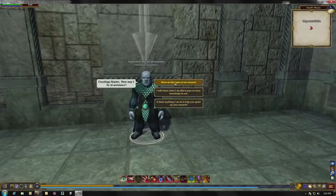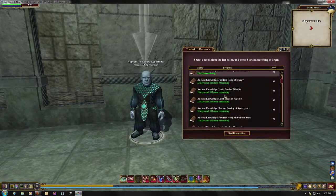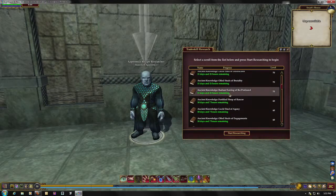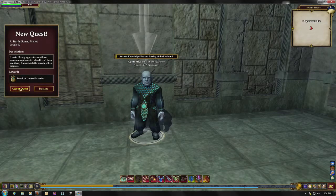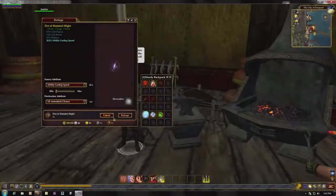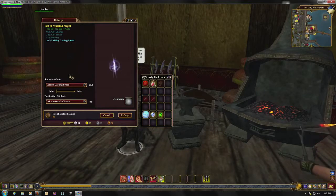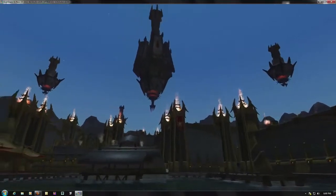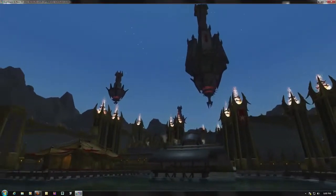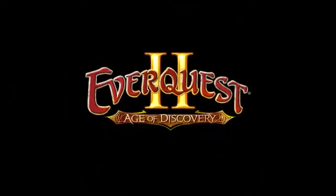We also have the Trade Skill Apprentice system, which allows trade skillers to mentor an NPC and gain new recipes and get new quests from them. There's also the Reforging system, which allows you to reconfigure the stats on items of your equipment, and you can also add exciting new particle effects to your weapons. Thanks for joining the tour! We think these features are a ton of fun, and we hope that you're as excited as we are to join us in the Age of Discovery.